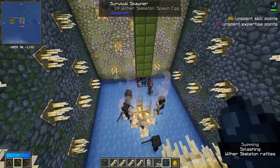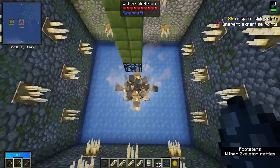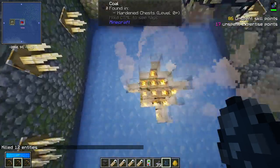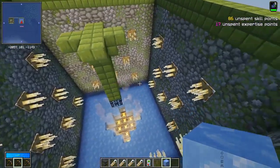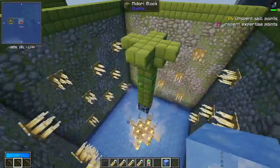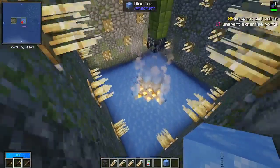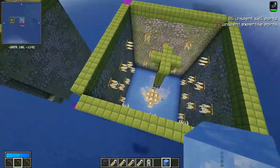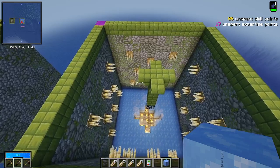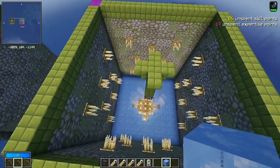As you can see, they get pushed into the middle pretty easily. Our killing system here doesn't work for wither skeletons because they don't die from fire — we will go over a better killing system for them soon. Another way you could do it is with Create fans: put them along one side, have one edge open, and it'll push them all that way. That feels like a pretty expensive way to do it personally. There might also be other ways using Mekanism, Thermal Expansion, or Botania, though I haven't played around with those.